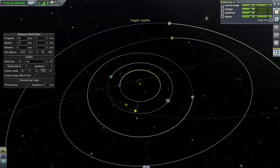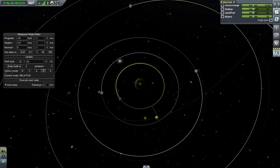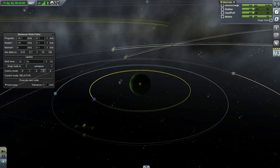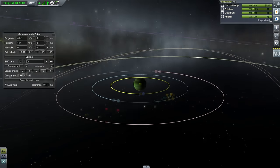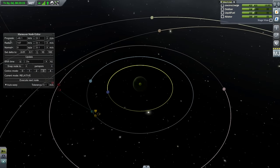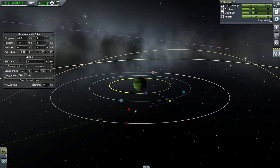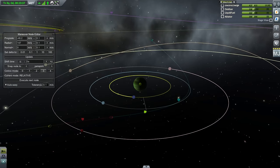I want to try and start off with Lathe, partly because I want to use it to get to Val, Tylo, and the rest. If we start at Tylo it's a little more complicated. Oh — there's an accidental Val encounter! We have a Tylo encounter and a Val encounter. It's just not that much of a challenge when you think about it. Maneuver node editor can really help when plotting these things out. Also, in your settings make sure patched conics levels is set to something like five through seven — definitely not lower than five.